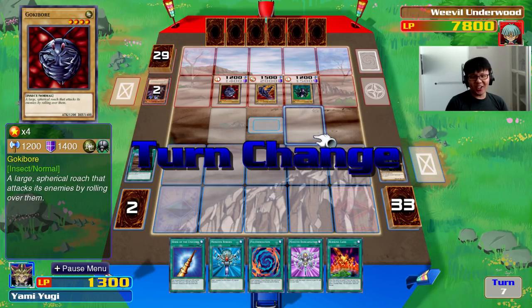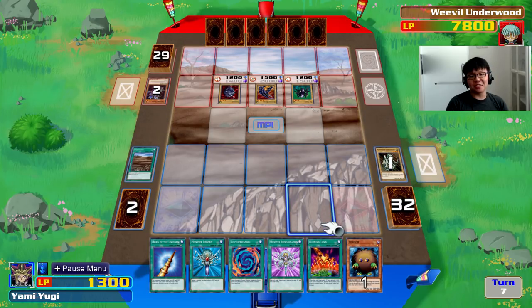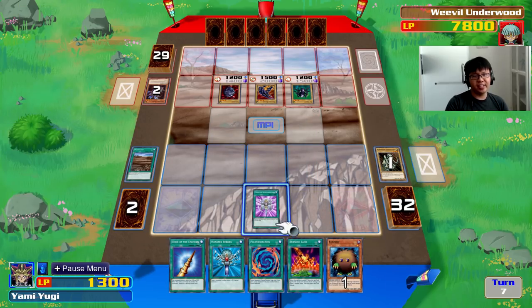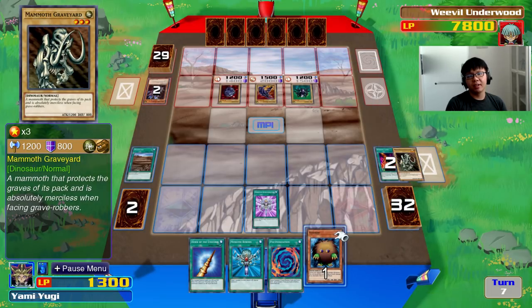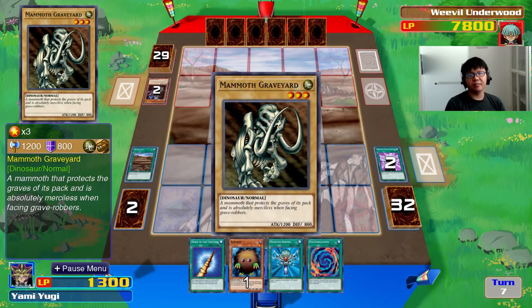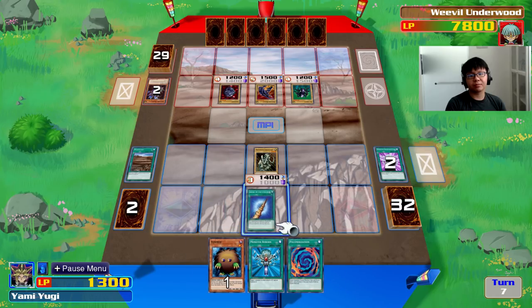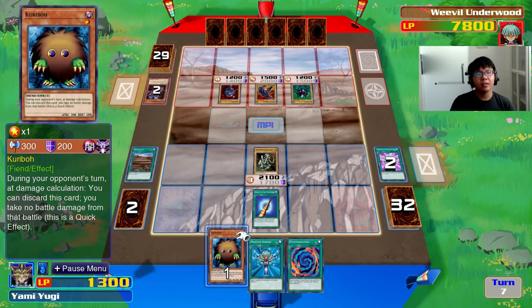Destiny draw! Give me a monster! Do they really expect me to win this with Mammoth Graveyard? Well, looks like I've got no choice. I activate Monster Reincarnation, discard Burning Land — I don't really want that now — and bring back Mammoth Graveyard. Let's go! And I'll use Horn of the Unicorn to boost Mammoth Graveyard to 2.1k.